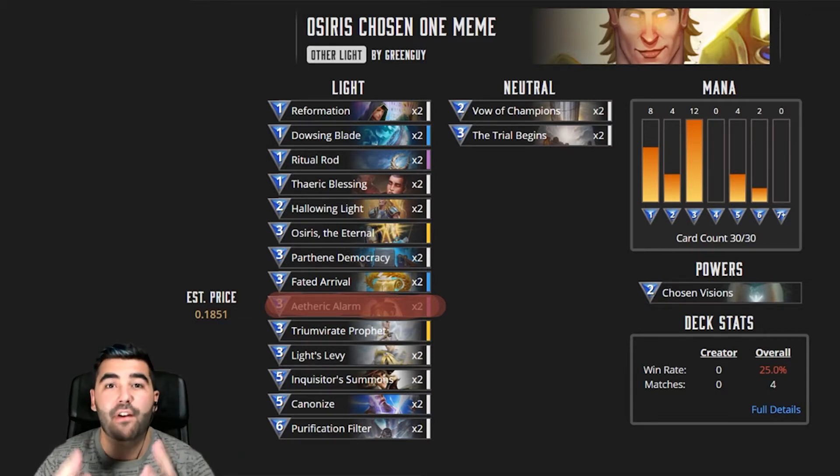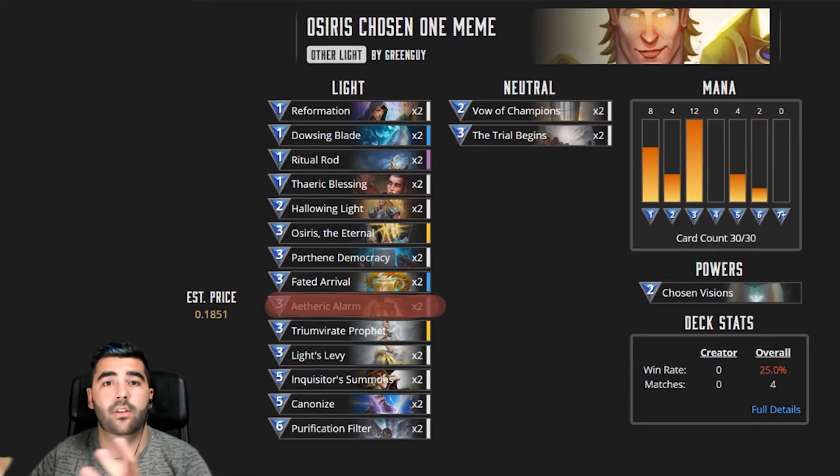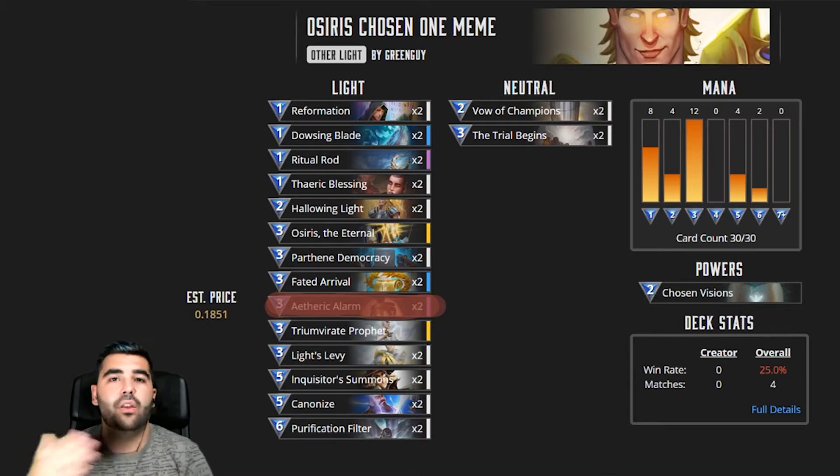We have finally our Chosen One deck that we're going to be testing out. It has a really interesting spread in terms of cards because we only have two creatures in our deck. The whole goal is to bring Osiris as the Chosen One to the top of the deck and to play it. Since Osiris gets to keep its buffs, you're always going to keep buffing the Chosen One. So even if he kills it the first time, the second and third times it's pretty much impossible to kill.